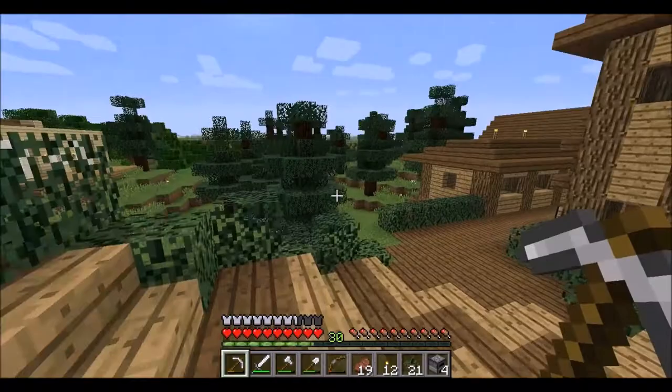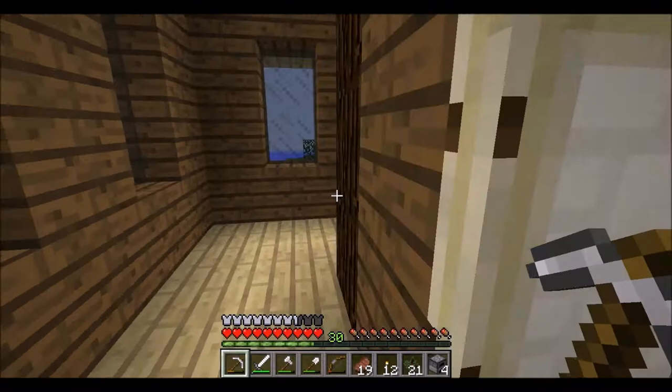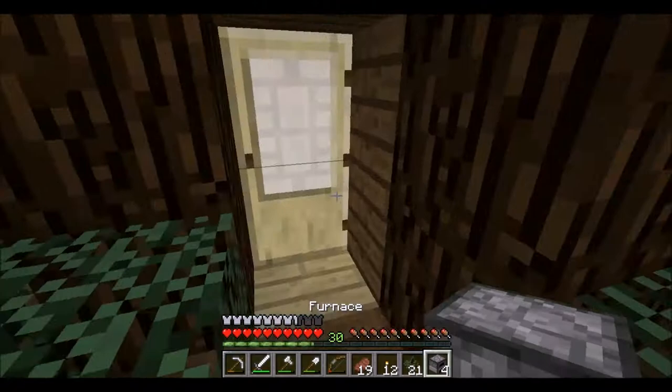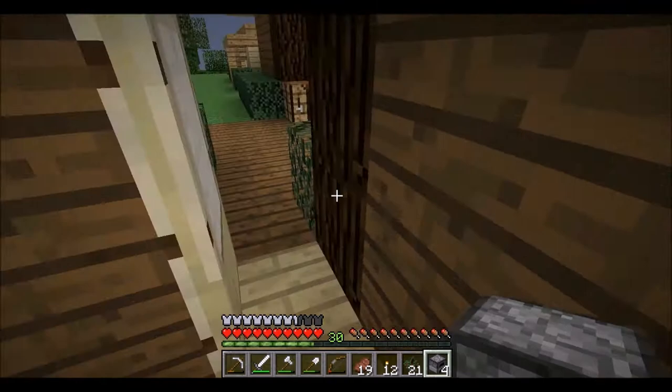Hello guys, it's Finn here bringing you some more Minecraft survival. This is episode six and in this episode we are working on the village once again. We have these little houses right here — that one and then this one which looks the same just flipped the other way around. I have furnaces in my inventory because I was thinking about placing them in here, but there needs to be a bed, so maybe it'll just be a crafting table and a bed.